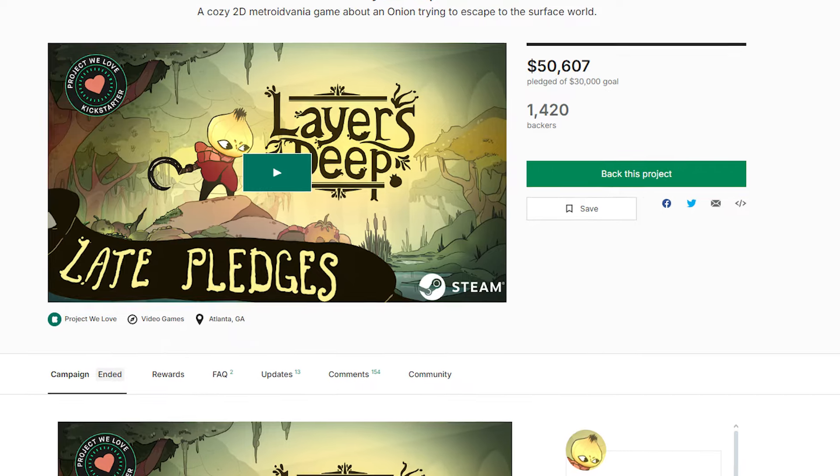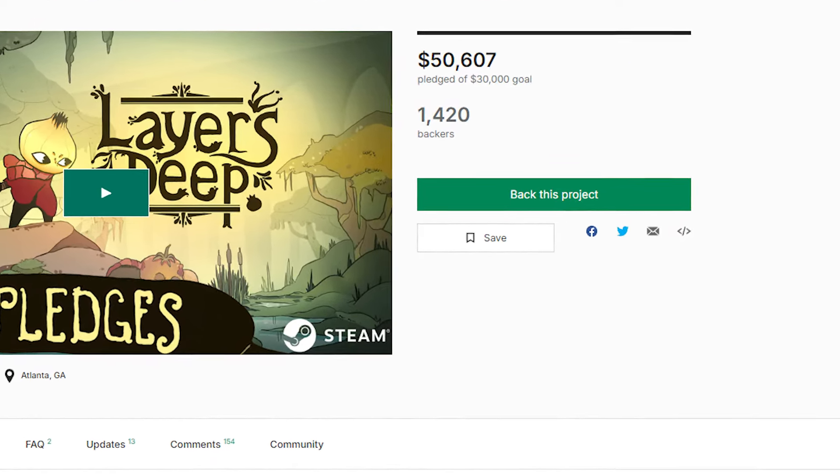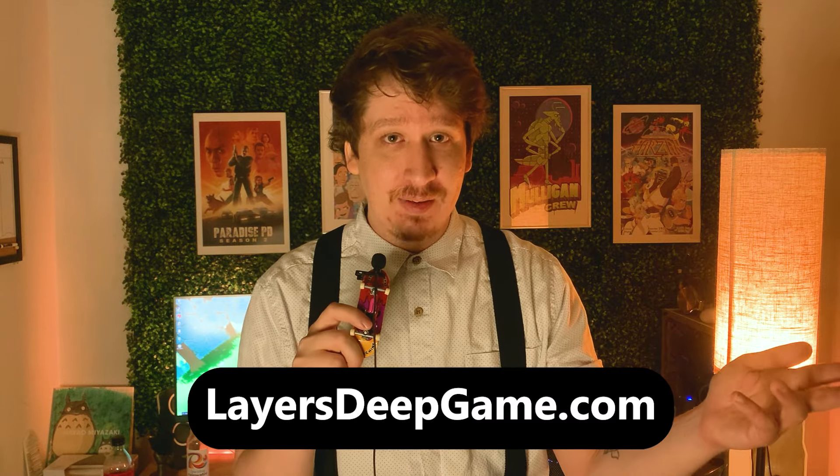Thank you all for watching, and thank you to all of our backers. If you'd like to become a backer, you have until the end of October — we are going to be shutting down late pledges on our Kickstarter then. So if you want a plushie, a t-shirt, or you'd like to playtest the demo, you have until the end of October to sign up. The game is on Steam as well — alright, thank you, bye!